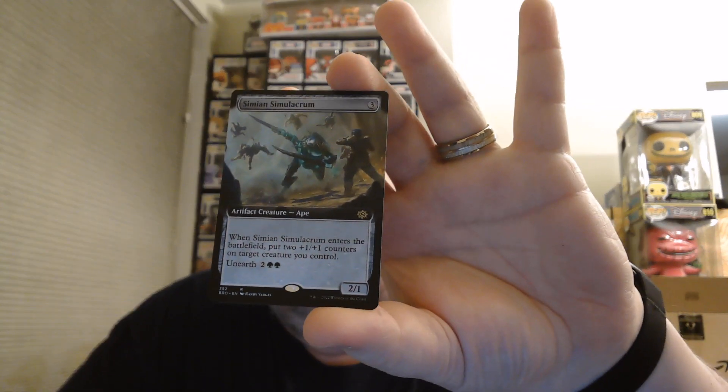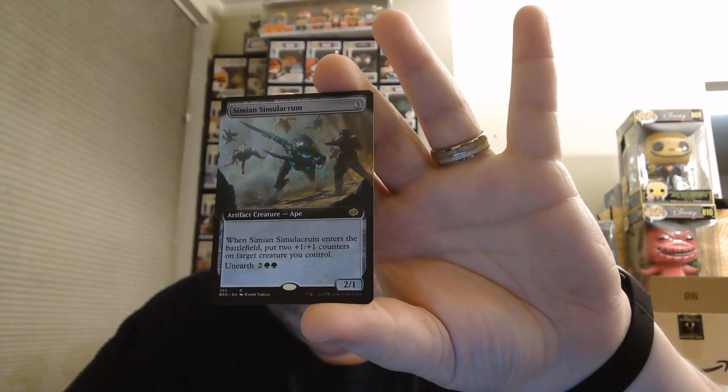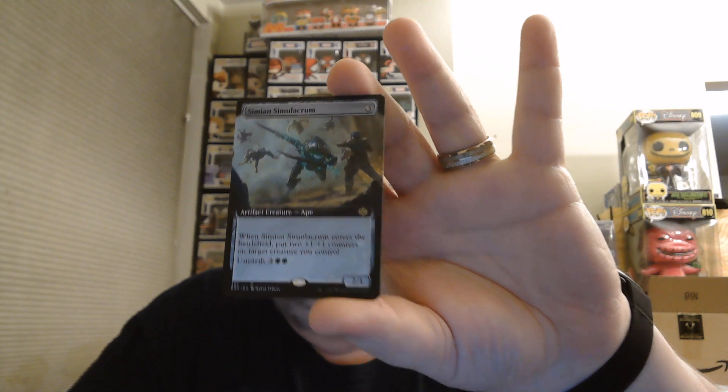Next up is Simian Simulacrum — 3 casting cost, 2/1. When it enters the battlefield, you put two +1/+1 counters on target creature you control, and then you can unearth it for 2 and 2 green. That's a great card.